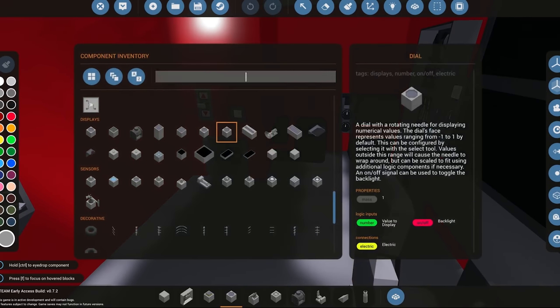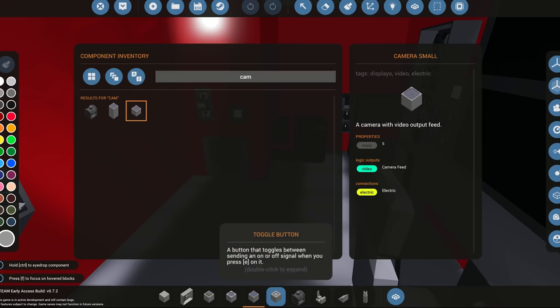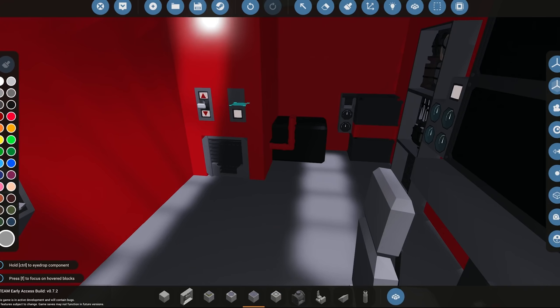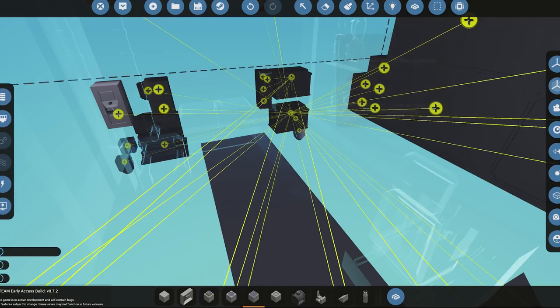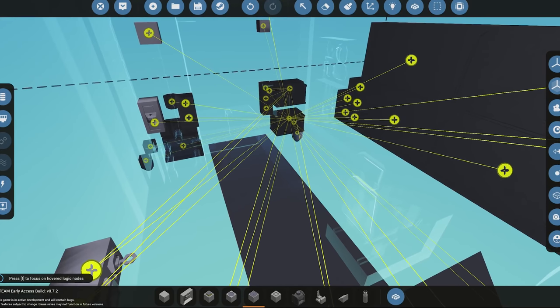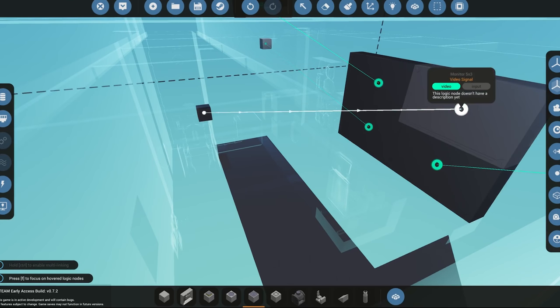Let's go down here — I'm gonna type in 'camera' real quick. You can see there's the gimbal, there's the medium, and we're gonna use a small camera. Let's put that there and make a hole to stick our camera in. The purpose of the station — it's also kind of gonna be a weather station once I'm through with it. In order to hook one of these cameras up, you go over here to logic. You need electricity, so I'm gonna hook it up to one of my batteries connected to generators. Then there's a new thing called 'video' — you simply just grab this little node and transfer it to an empty monitor.